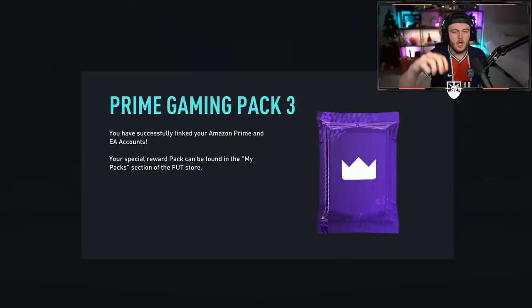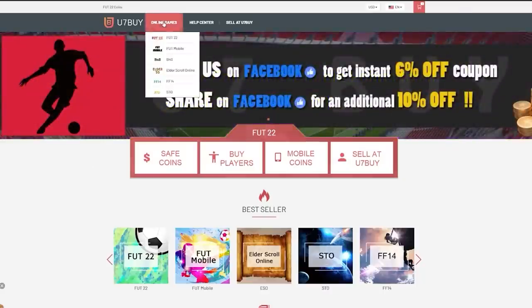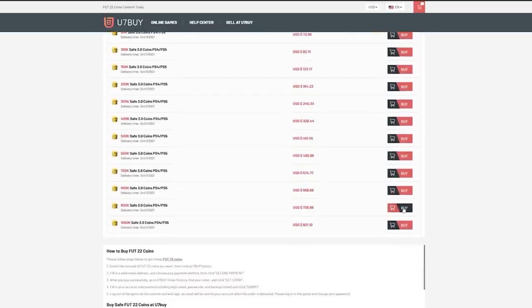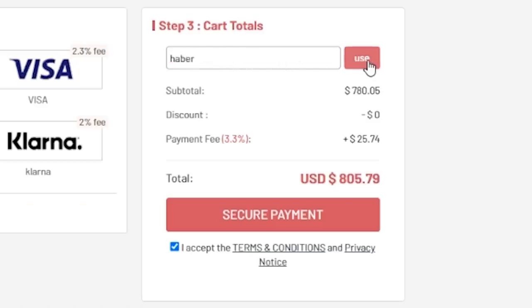EA just dropped the Prime Gaming Pack 3 and Base Orbit Icon upgrades and 75 plus player picks. We can open a bunch of them and hopefully get something decent. For cheap, fast and reliable FUT coins, check out u7buy.com. There is a link in the description and use the code HABER to get yourself a discount on all of your orders.